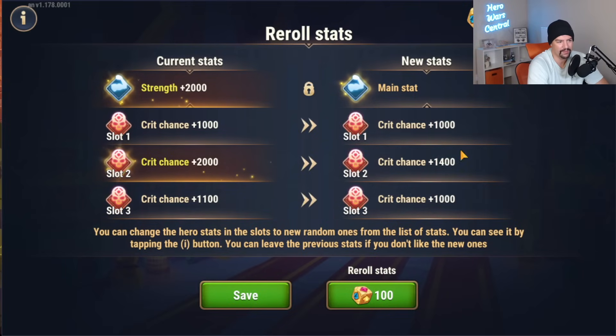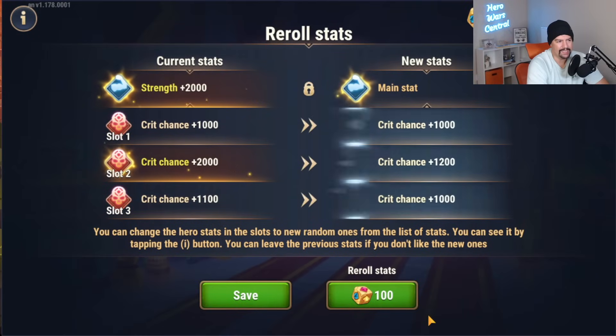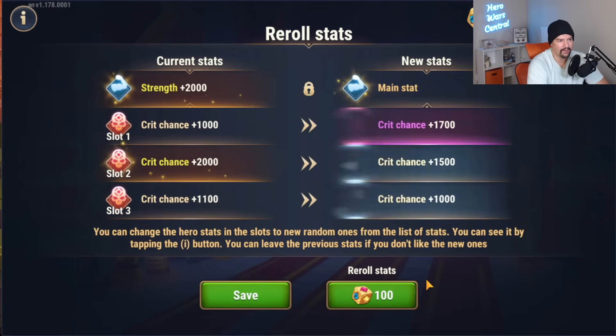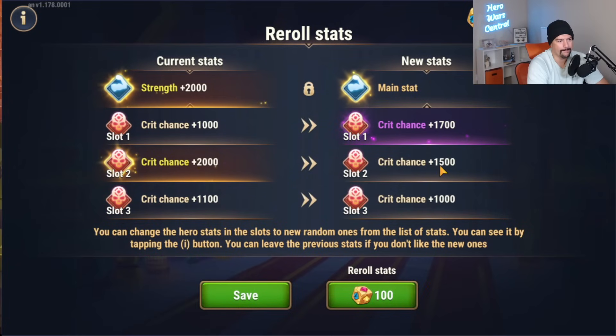I think the best that you can do is to get one orange and one violet, and then the third slot doesn't matter as much. I'm not even getting a violet outcome here — this is frustrating. Okay, I got one violet: 3,240. Actually that's not too bad — 4,100 total. And this one is 4,200, which is actually better. So guys, don't immediately dismiss your roll if it doesn't have an orange in it.